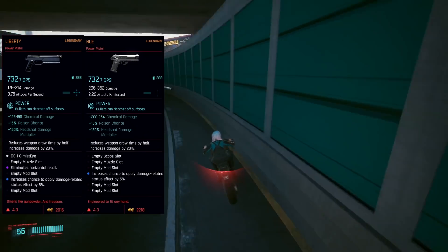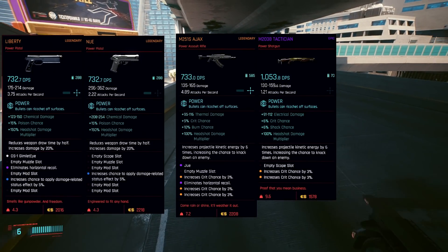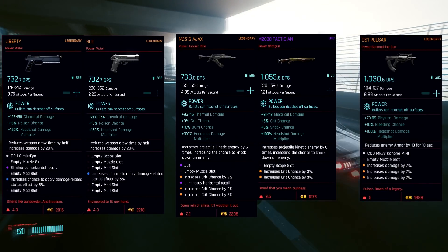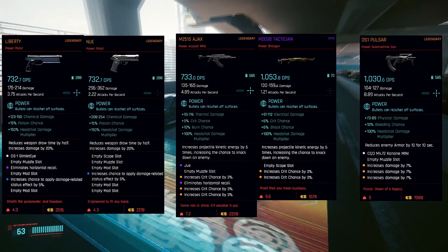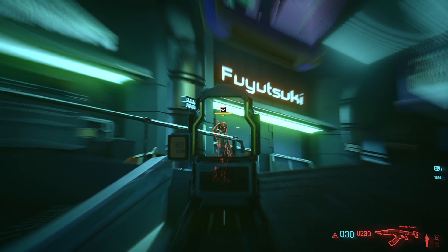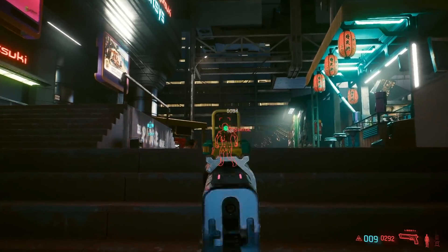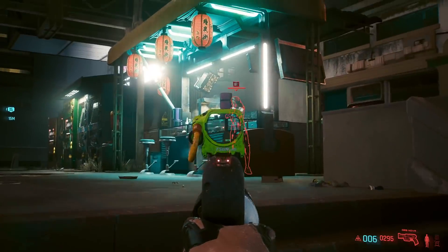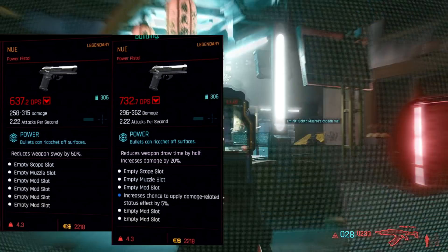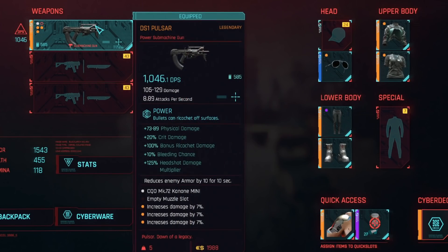The last three power bonus effects are: reduces weapon draw time by half and increases damage by 20%, increases projectile kinetic energy by 6 times increasing the chance to knock down an enemy, and reduces enemy armor by 10 for 10 seconds. The first one — reduces weapon draw time by half and increases damage by 20% — is pretty good. It allows you to swap between weapons much faster and increases damage by 20%. This is likely the best bonus effect, especially if you don't stack crit stats, and additional damage is always good.